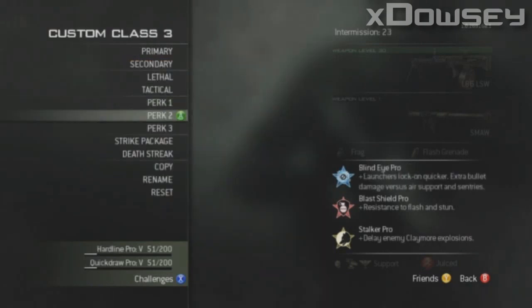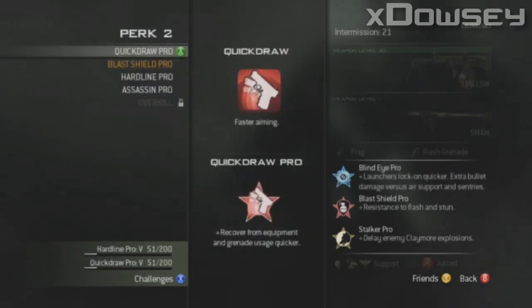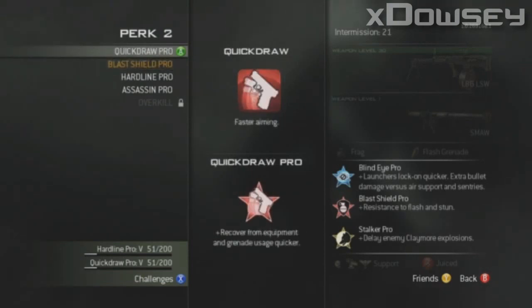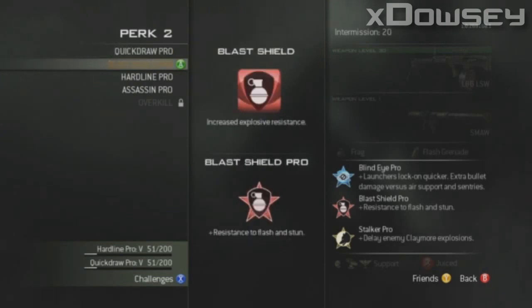Moving on to slot 2, you have Quick Draw, Blast Shield, Hardline, Assassin, and Overkill. Quick Draw allows for faster aiming. The pro version allows you to recover from equipment and grenade usage quicker. Next you have Blast Shield. Blast Shield reduces explosive damage, and it reduces the effect of flash grenades and stun grenades.